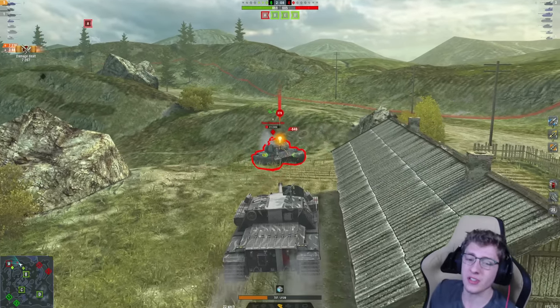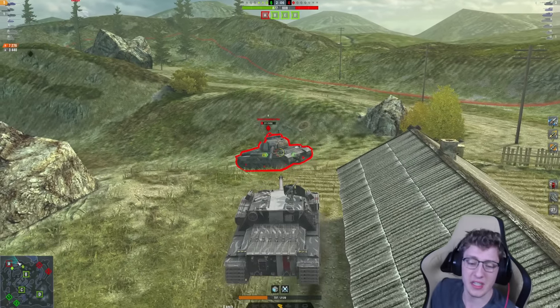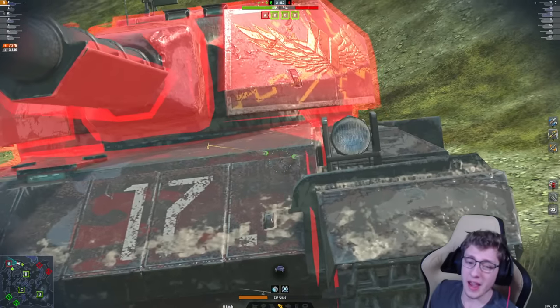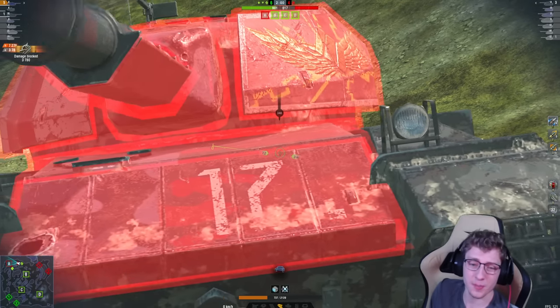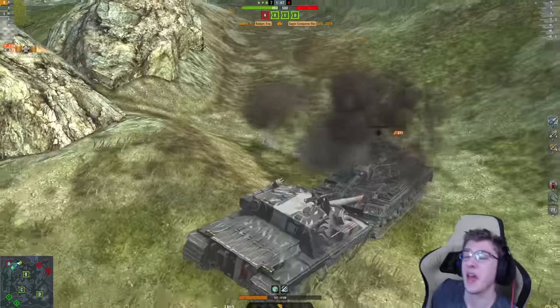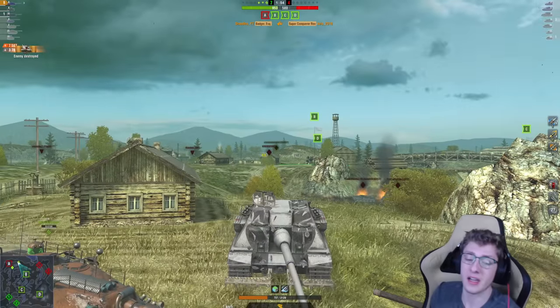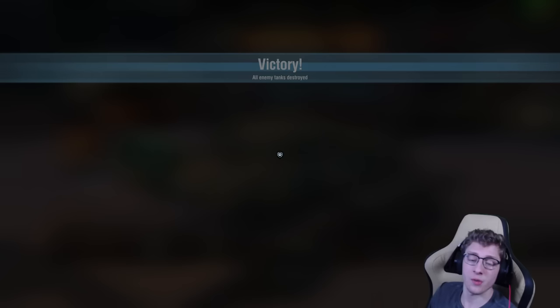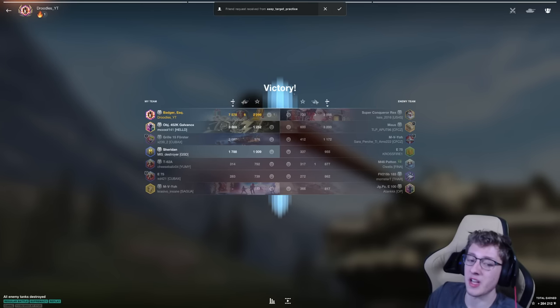We get a nice slap into the Super Conqueror, and at this point he is a one-shot for us — up to 7,300 damage. I just need to pen the shell, but you can see it's a pretty tricky shot to actually pen, so I'm going to wait. Don't rush it — and there we go, we get the pen. Never rush your shots. I wasn't worried about dying, but rushing it I might have bounced, and one of my teammates would have picked up the kill, costing me about 300 damage. Saving your shot and waiting is sometimes the best way to play.